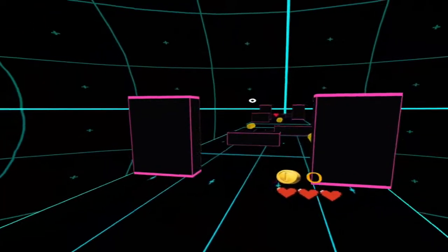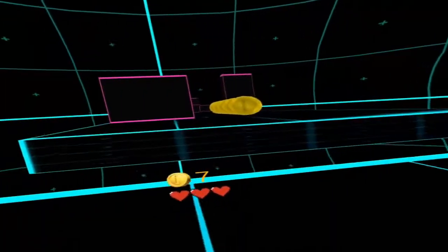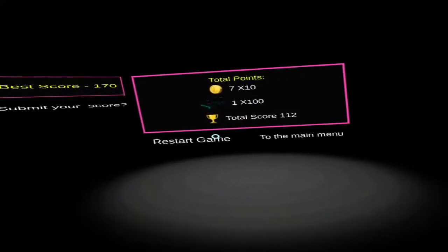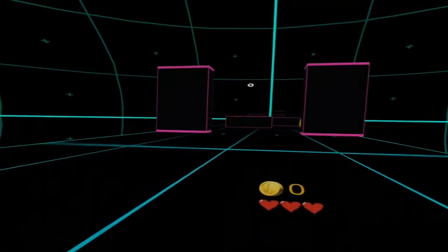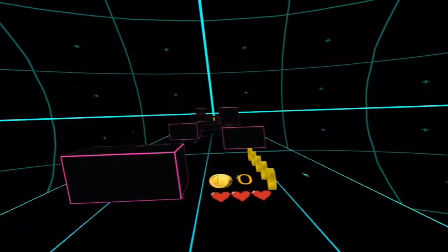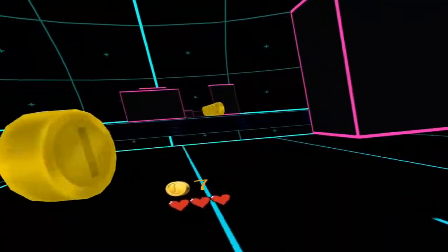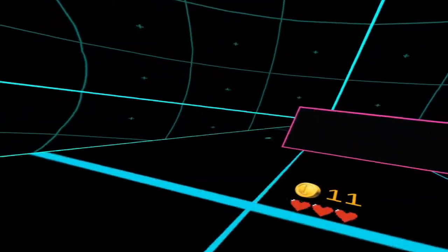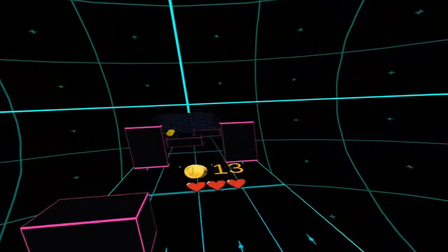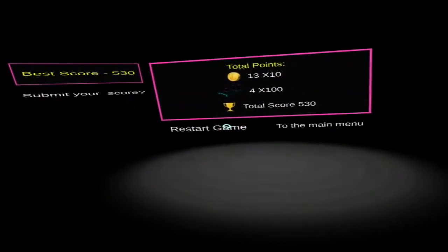A bit better this time. So there are gaps in the floor that you need to jump over. Let's try that again — go this way, jump there. I got something but I don't quite know what. Let's go deeper — there's a jump, there's a jump. This way — oh god, there's a wall! There's a hole behind the wall!